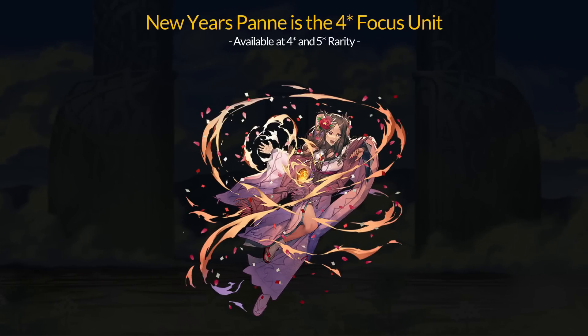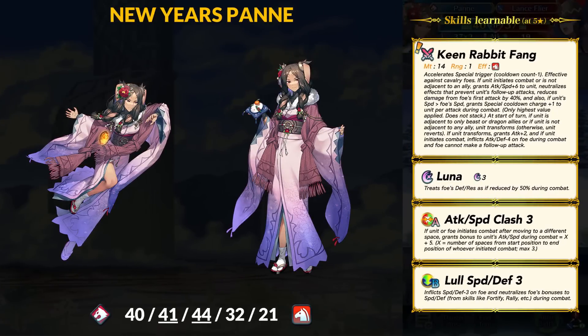The 4-star focus unit is Pan. You can get her at 4-star and 5-star rarity. Pan will be a Red Beast Cavalry unit this time, and for stats she has 40 HP, 41 Attack, 44 Speed, 32 Defense, and 21 Res. She has Attack and Speed super boons — a very fast unit.